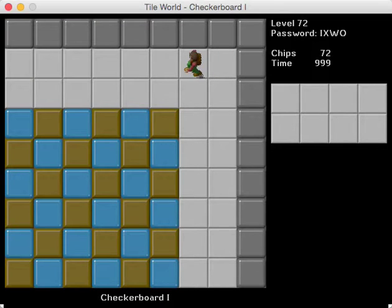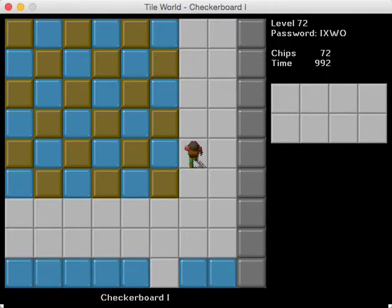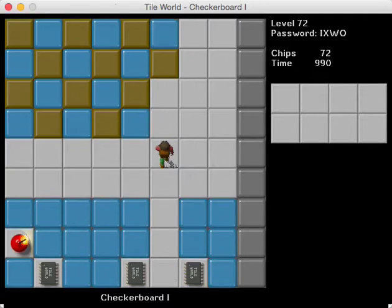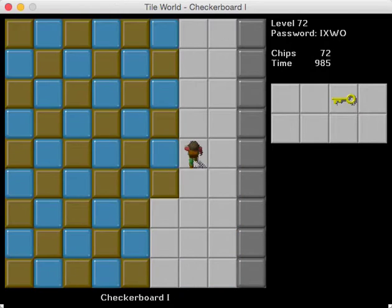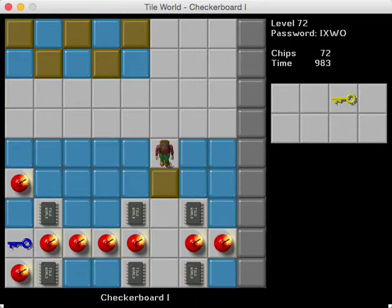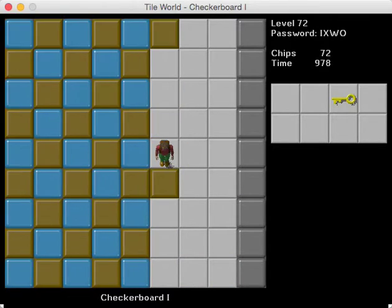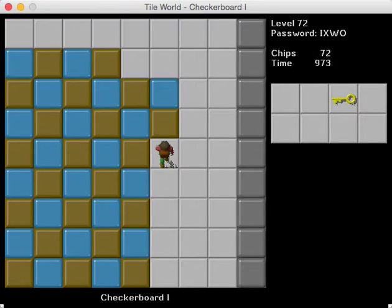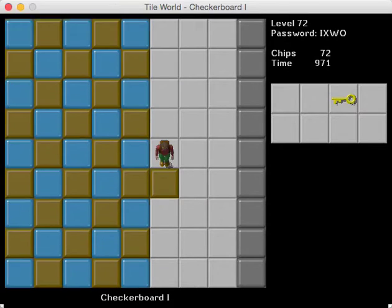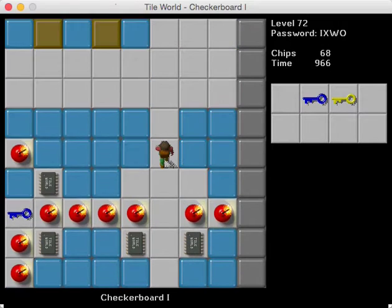On to Checkerboard 1. That level was made by Ann Olsen, by the way. This one is another Dale Bryan level, and this level is probably one of the most infamously difficult levels in all of CCLP2. It's a block pushing level, and you pretty much have to push almost every one of these blocks. I think you can get away with pushing all but two if you were really strict. It is a crazy level to optimize, and in fact the bold time still remains unconfirmed to this day.